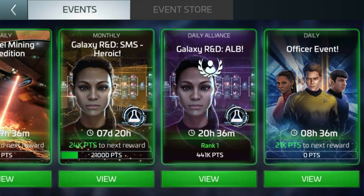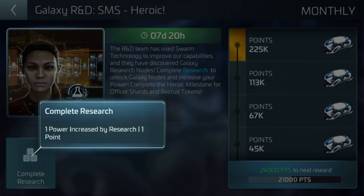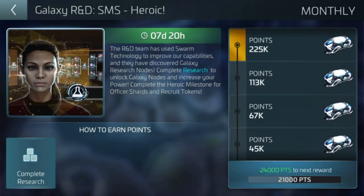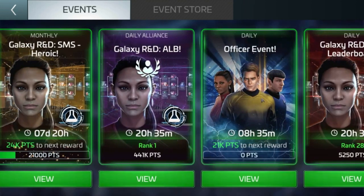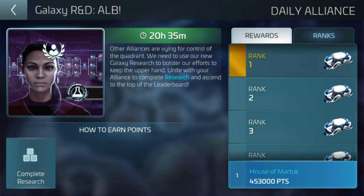The galaxy research and development heroic: complete your researches, one power increased, one research at 45K gets you one Marcus shard and a handful of recruit tokens. That's shabby enough unless you're winning it. The chances of a free-to-play player getting 225,000 points — that's a tough enough task. We've got over a week to do it, so maybe it's more doable. I'll rush through some research because I'm lucky enough to have some speed-ups, but that's a tough ask for those who don't — presumably designed to get you to spend money on speed-up packs.